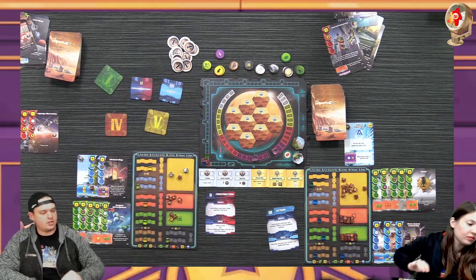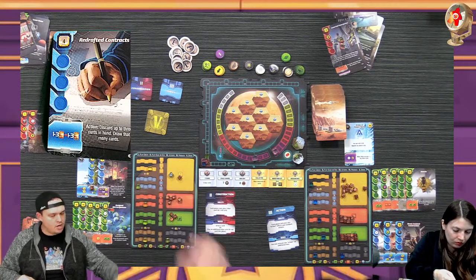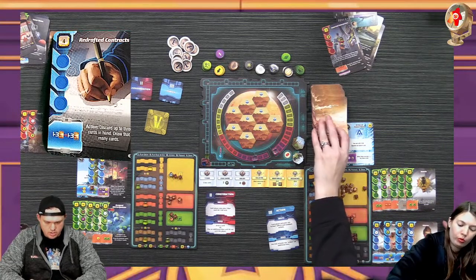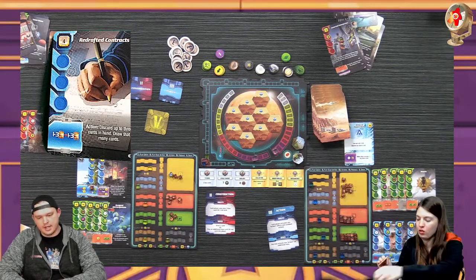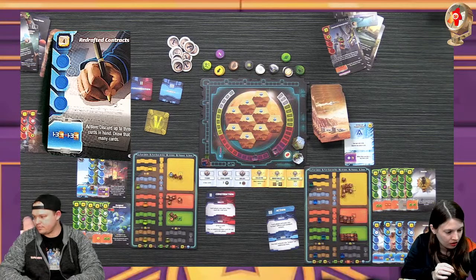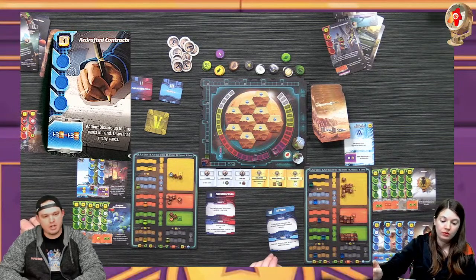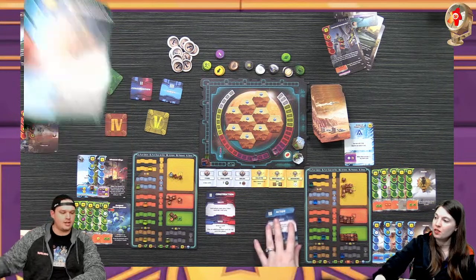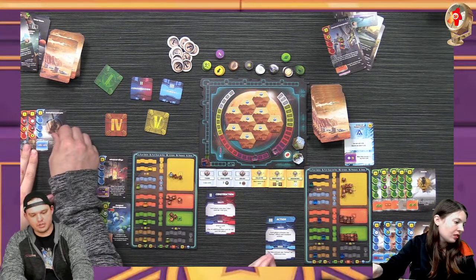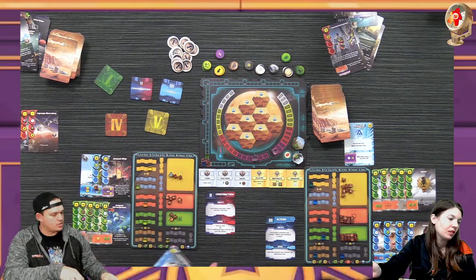I'll go to two first then three. I'm going to play Redesigned Contracts for four - that lets me discard up to three cards from my hand and draw that many cards. I'll keep that one, and that one - I don't like those two. I don't think you get money for discarding like that. Oh it's an action - it's during the action phase which is your phase right now.